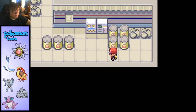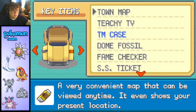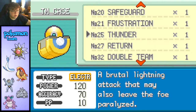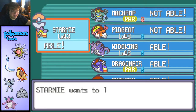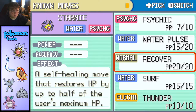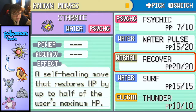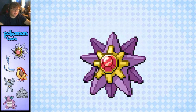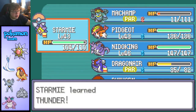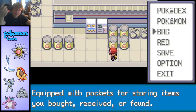All right, here we go — it contains Thunder. Now that might be pretty good. Can I teach Thunder to anyone? Starmie's able to learn it! Now that's a good move. I feel bad getting rid of Water Pulse, but I think I'm gonna get rid of Recover instead. I hate it, but I have potions — there's really no reason to keep Recover. Starmie forgot Recover and learned Thunder. Now Starmie has Psychic, Water, and Thunder moves — a very good spread.